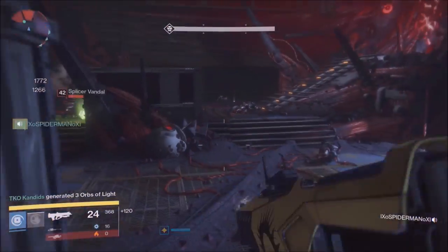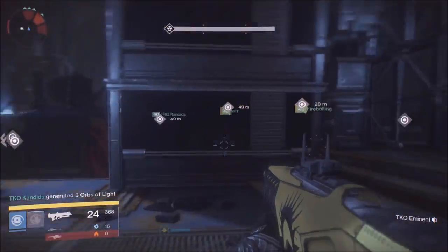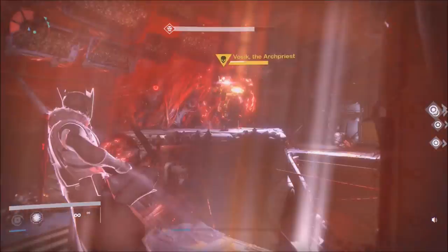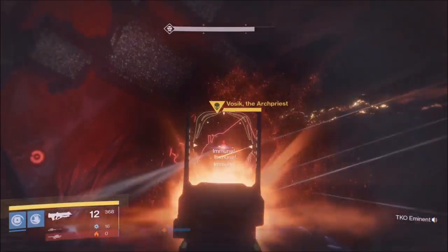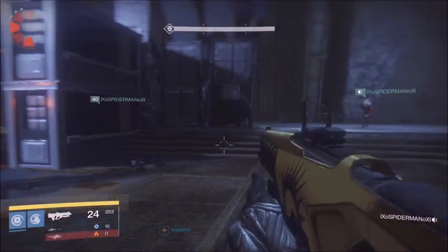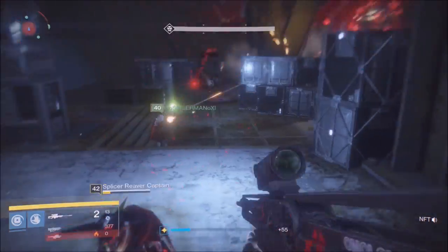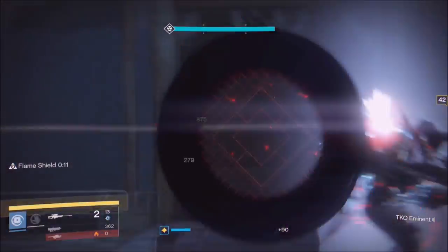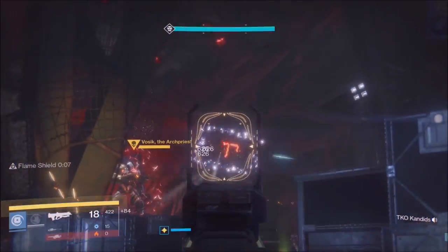You have to pick up those Siva charges and take them into the rooms that light up, then throw the bomb at the panel to close the room. The panel must be closed by throwing the Siva charge at it — that's the only way the room should close. Rinse and repeat, and you have to get this done in three waves.